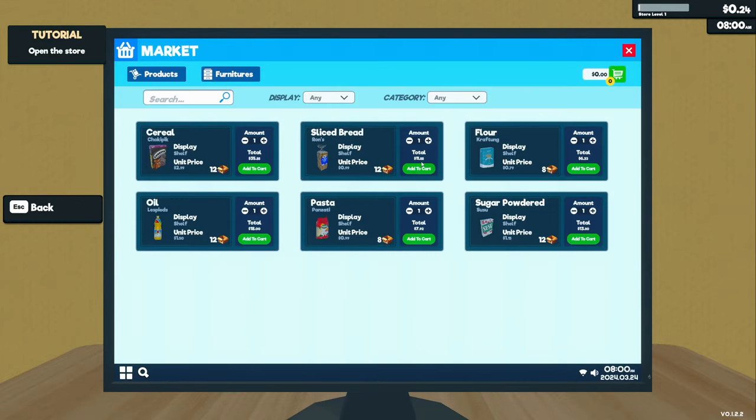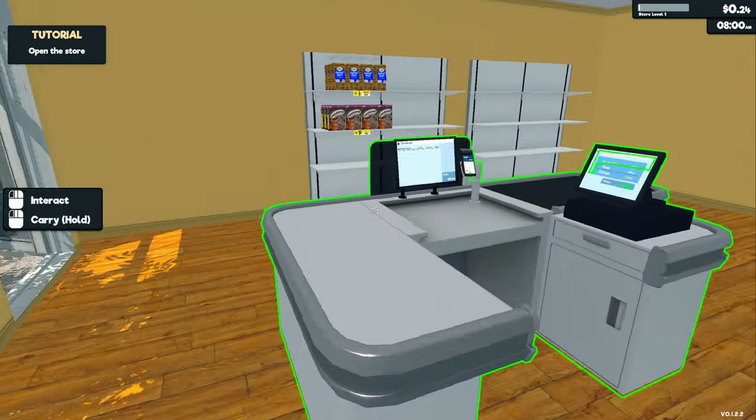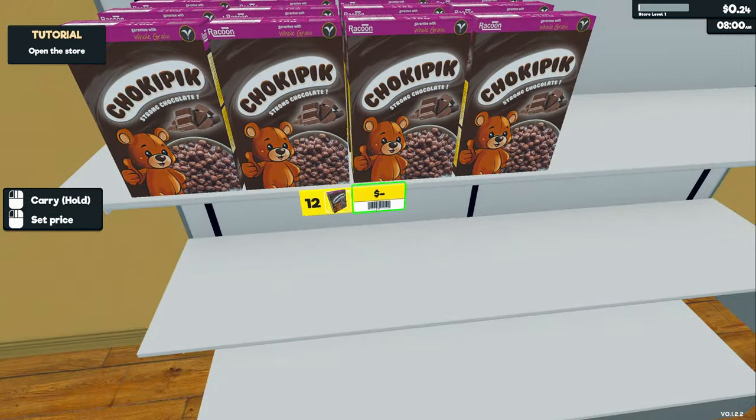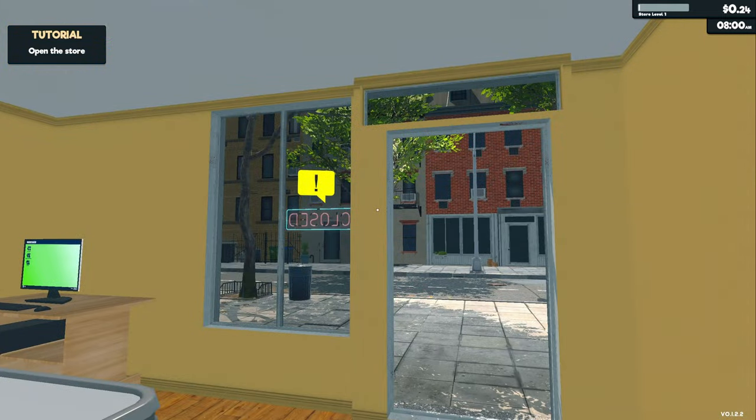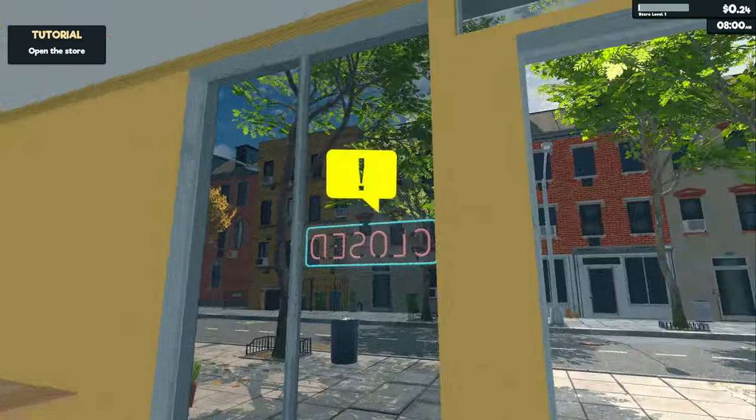The market price for bread was 11.88 for all 12 units — no wait, they're 99 cents each. So at four dollars each we do make profit per item. The cereal is 5.98, so let's set that to six dollars — three dollars profit per item, that seems good. Let's open the store.